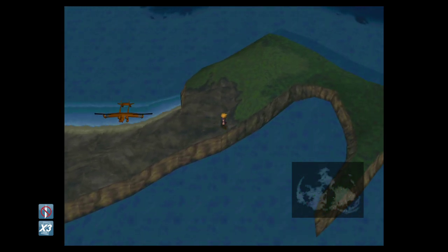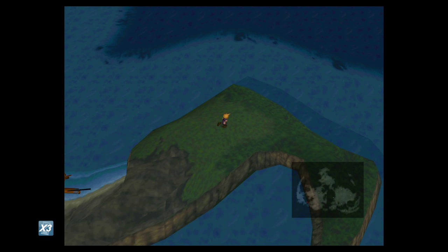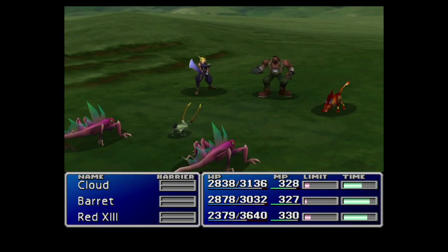Because we want to avoid all of the Wutai stuff, which does actually start on the world map itself, instead of going up north we're just going to head over to this green patchy area over to the east. We'll turn off the no encounters — that would actually be helpful of course. The enemy we're looking for, I think it's called a Razor or something along those lines.